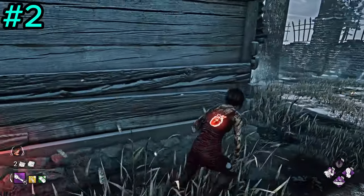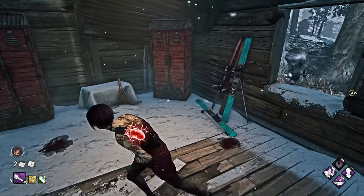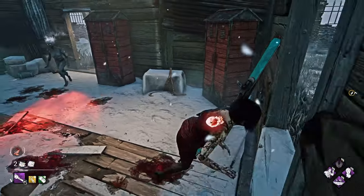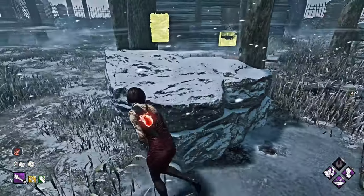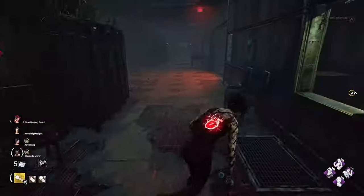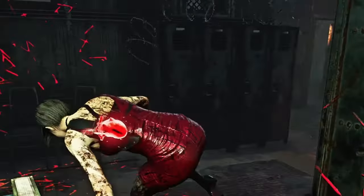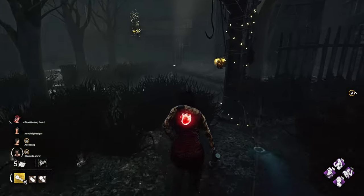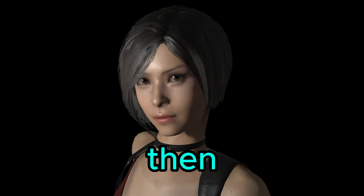Tip number two: don't stick to weak tiles. If a structure you're looping around isn't strong enough or the killer can easily mind game you, move away and look for a stronger loop elsewhere. In this example, I looped a window three times so the entity blocked it, and I had to move to a stronger loop at a rock. Don't stick on weak loops — use it and then lose it.